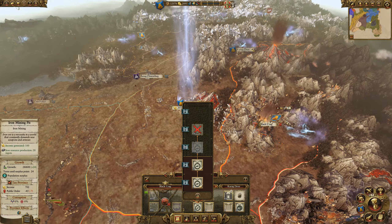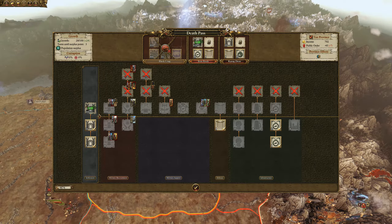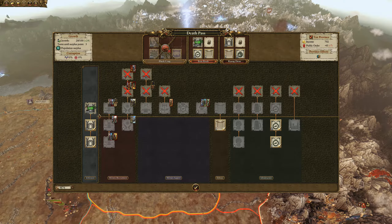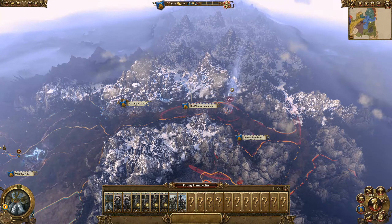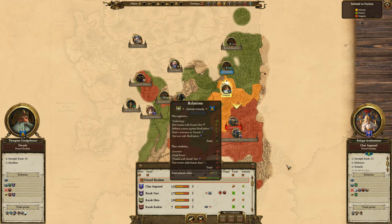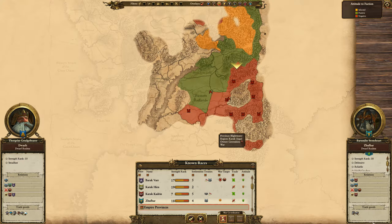We get to upgrade Iron Rock to full size — that's a full-size place. Going to get the guard hole and iron smelter for the extra money. Some allies coming through here. Karak Azul — are they the folks that are dead? They're gone. I could do war coordination with Zufenbar.